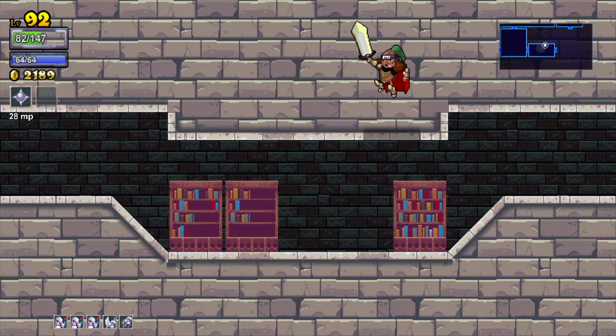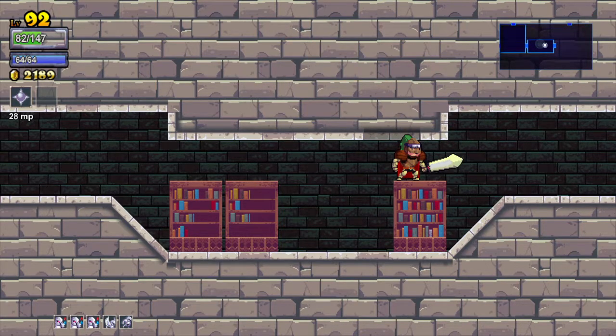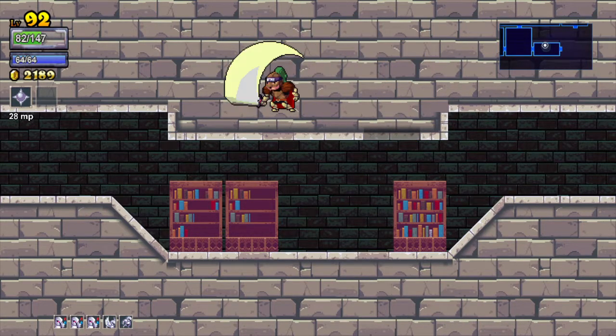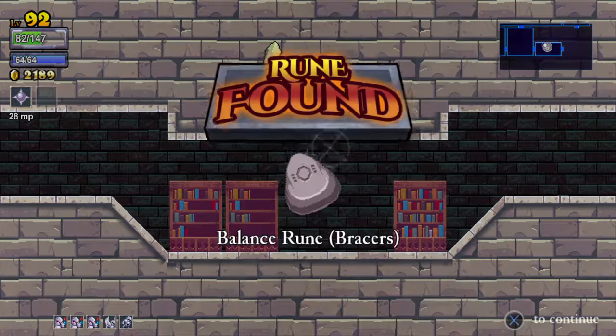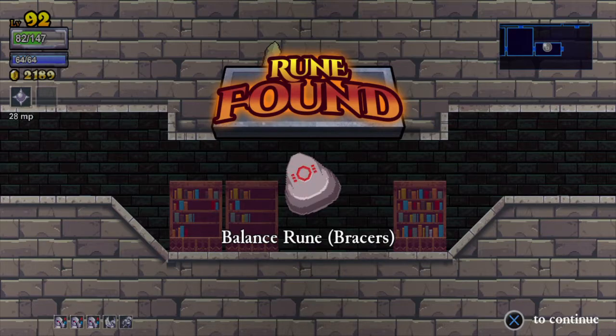Sometimes these are like this, and sometimes they're only for dwarves, so you'll likely find more of these when you're playing as a dwarf. See how it's shiny there? Over there — if you press up, you can find that it's a secret invisible chest.